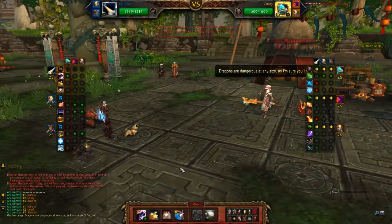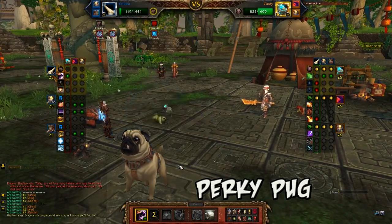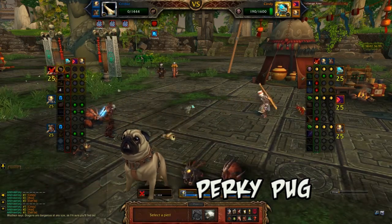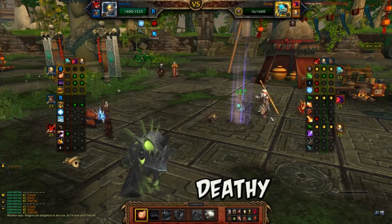The first pet I use is the Critter, PerkyPug, a.k.a. Crypto, to DPS down Cindy. I then send the humanoid pet, Deathy, to finish off Cindy.